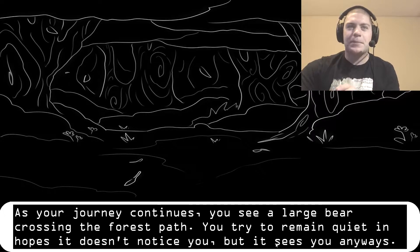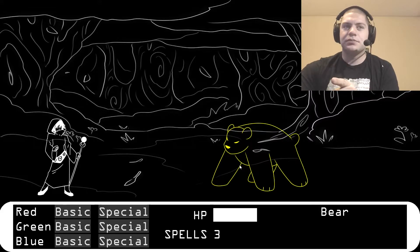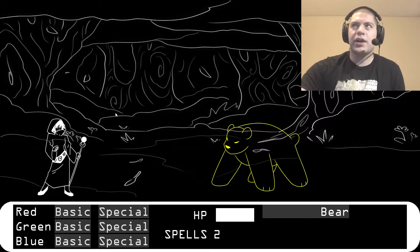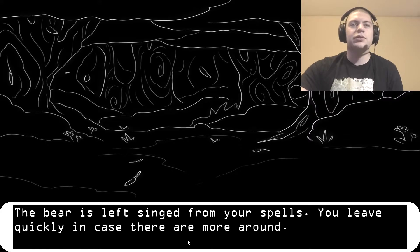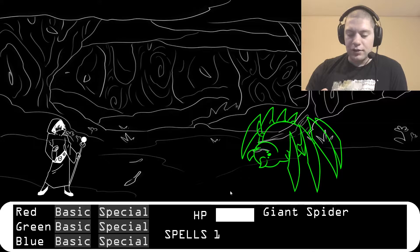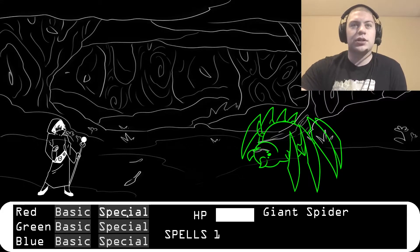As your journey continues... there's a bear! Okay, they're yellow. So you create yellow from blue and green. I'm wondering if I have to hit them with spells. Going a red special spell on the bear. I have no indicator of their health. Bear's leg singed from your spells — you leave quickly in case there are more around. Forest begins to grow dark and damp as the canopy thickens. Before long, you run into something sticky — this must be the nest of a giant spider. This time I'm going to attack with everything but that specific color — if they're green, I'll use red or blue.